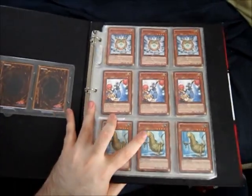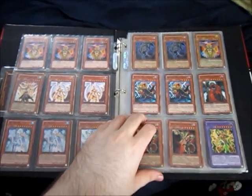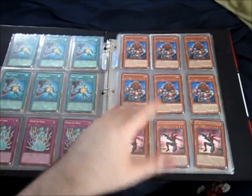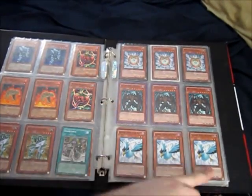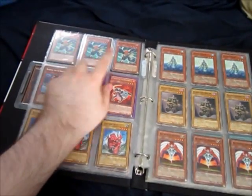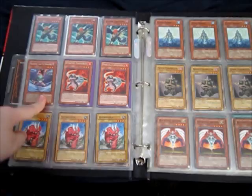Nothing in the common rare binder changes all that much. If there's something you're looking for specifically, you can ask and I can try and look for them for you. Inspector stuff in case you guys want to prepare for the next set. These are all Duelist Pack ones. These are from the Gold Series. That's from Crimson. This is the Crimson Crisis First Dead.